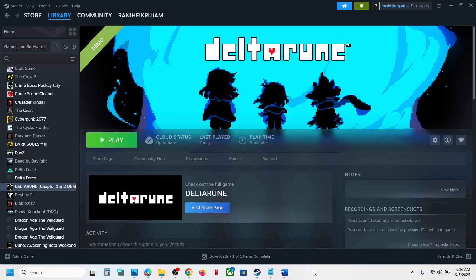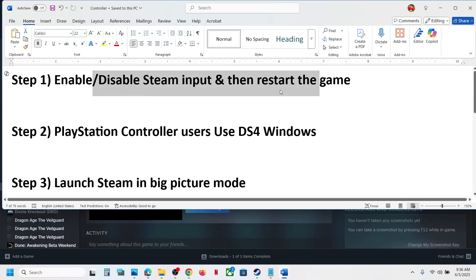Hello guys, welcome to my channel. Today in this video I'm going to show you how to fix when a controller is not working with the game on your Windows computer. The first step is to enable or disable the Steam input and then restart the game.